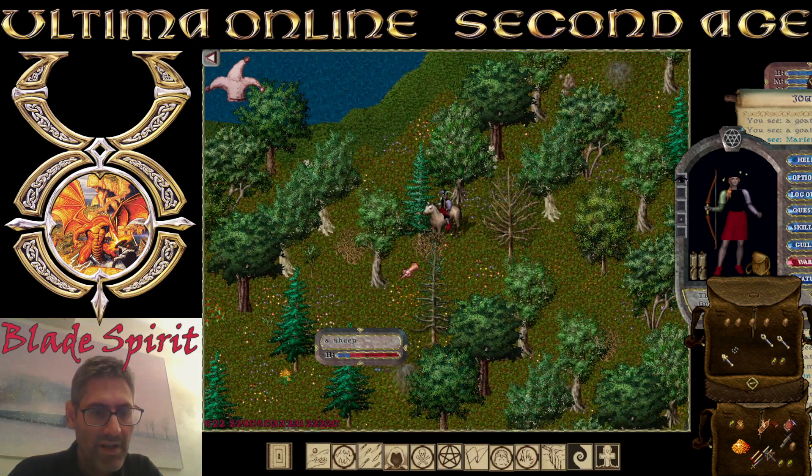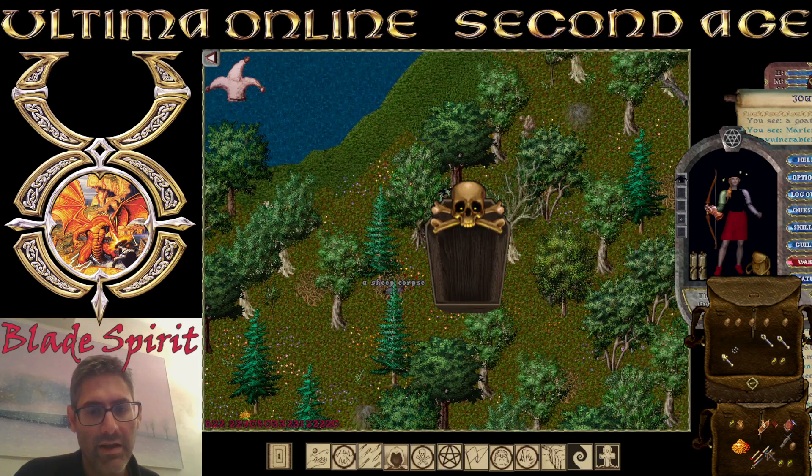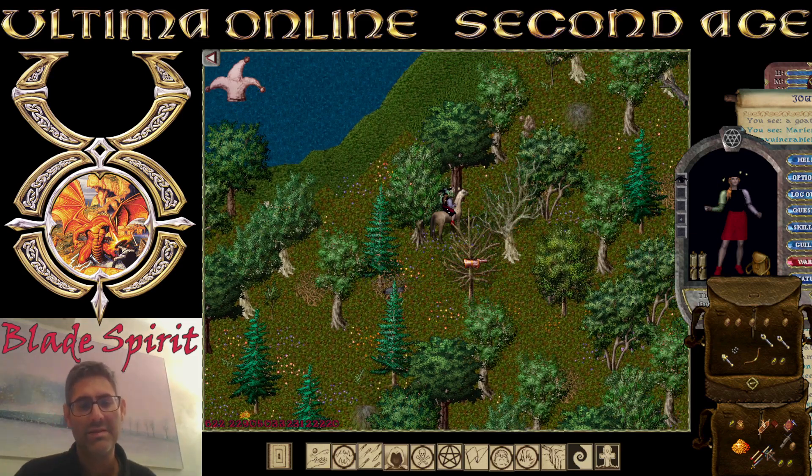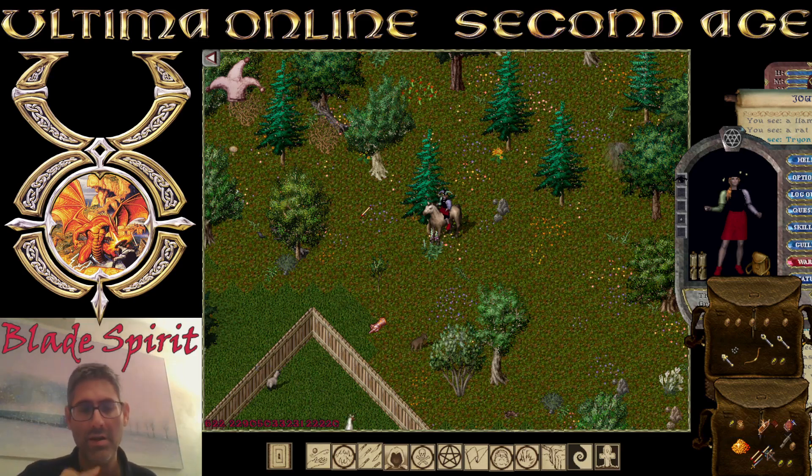If you un-equip and re-equip the bow, it takes a while before you can shoot an arrow, because this is not an insta-hit. It's the only weapon that is not insta-hit. With a bow with a two-second delay you have to wait two seconds; with a heavy crossbow it's around six to ten seconds. You must stand still, shoot, wait until it hits the target — then you can move.